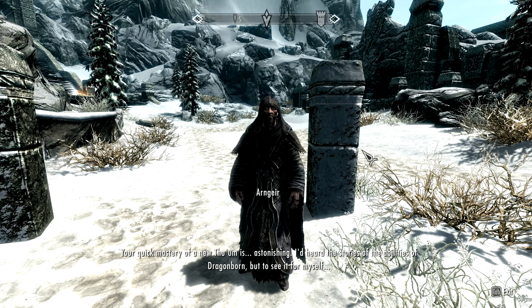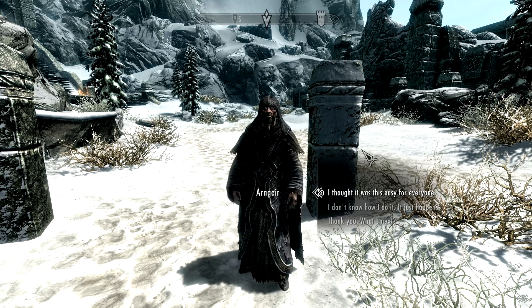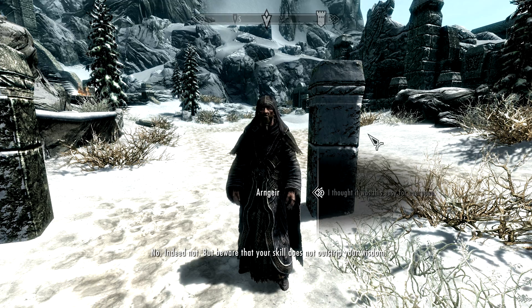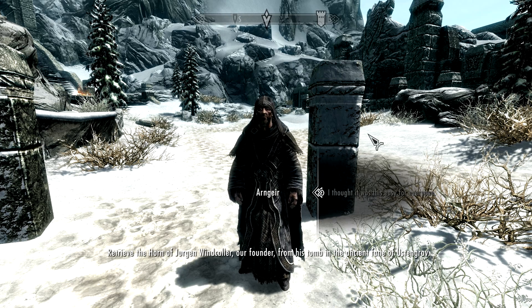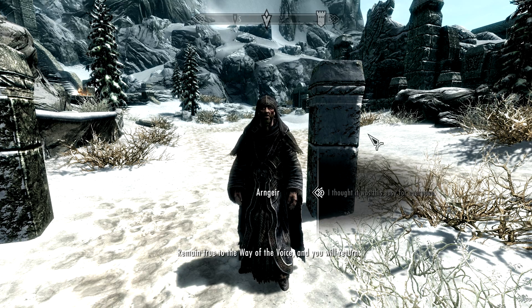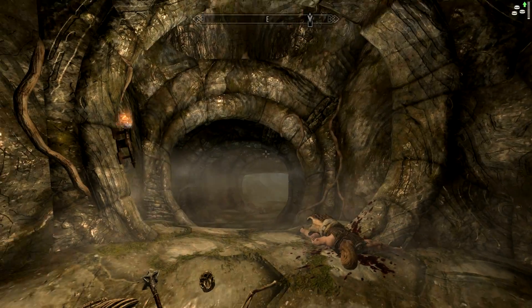I'd heard the stories of the abilities of Dragonborn, but to see it for myself... Beware that your skill does not outstrip your wisdom. You are now ready for your last trial. Retrieve the Horn of Jurgen Windcaller — our founder — from his tomb in the ancient Fane of Ustengrav. Remain true to the way of the voice and you will return. Alright then — Ustengrav — and there we are.